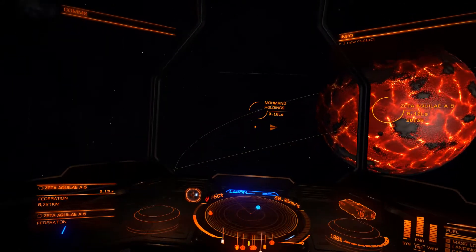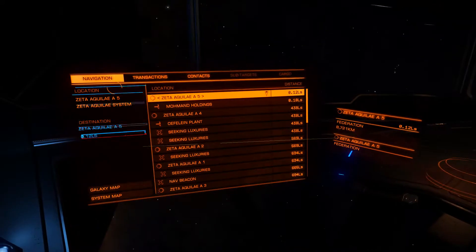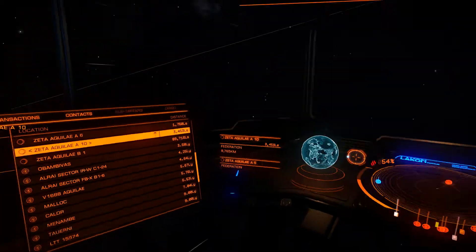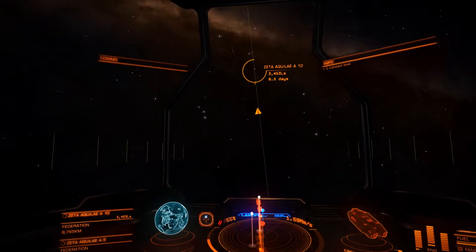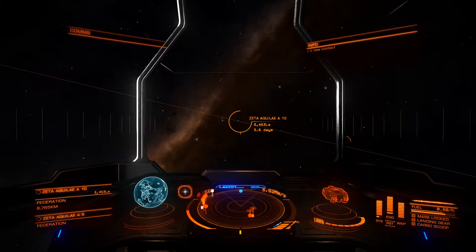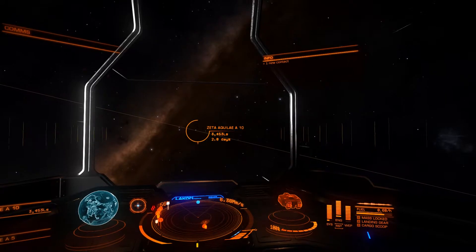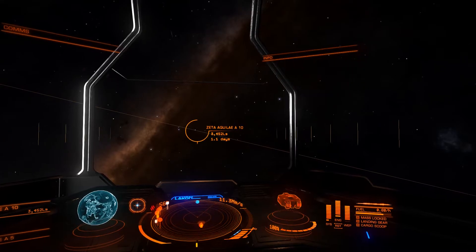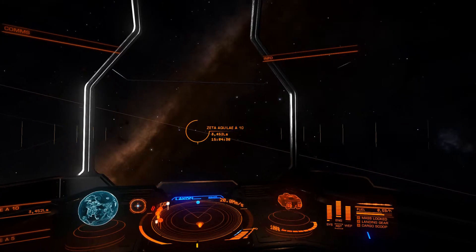That's the outpost you want to go to because it has all the common facilities. Let's actually go look at Zeta Aquilae A10. It's not going to be that far, I guess — I thought it was going to take a long time. Because you don't see water worlds with rings that often, it's a pretty rare chance.